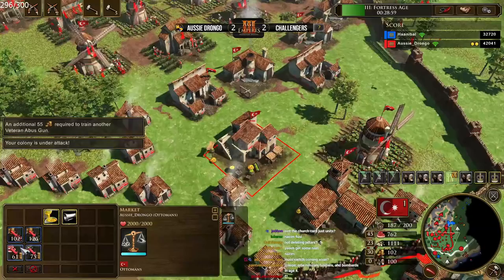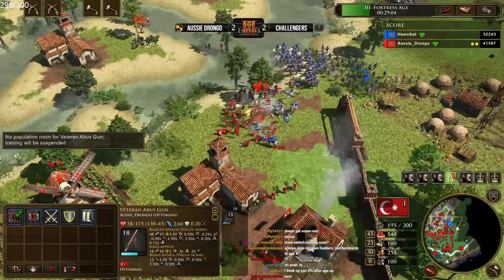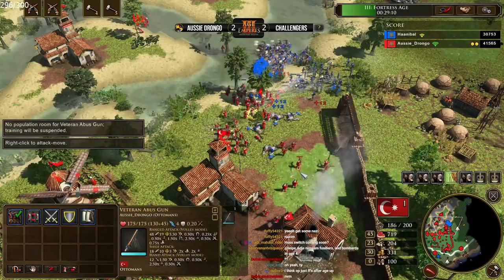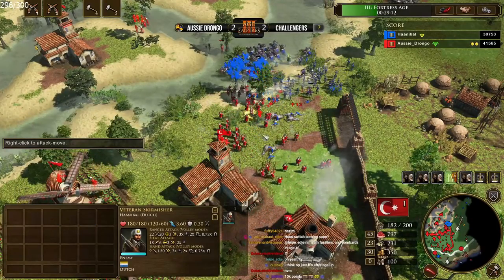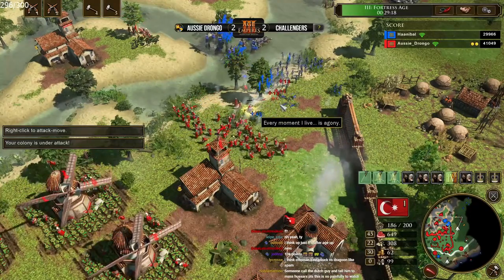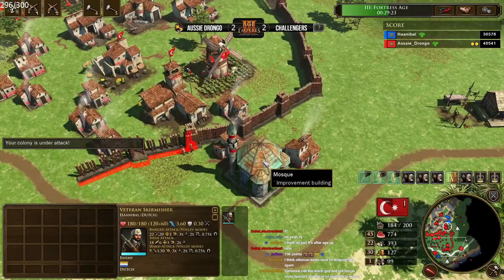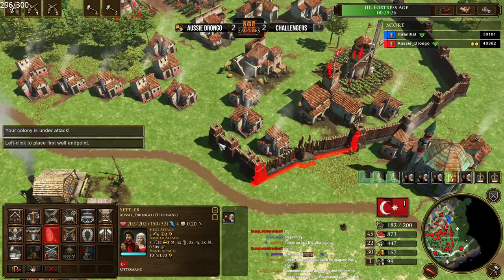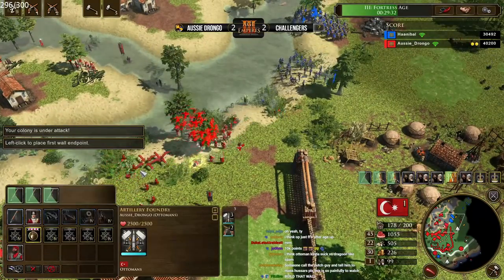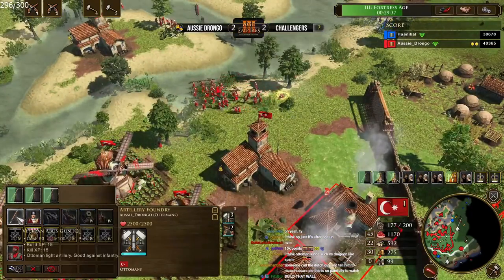When micro-ing your janissaries and abus guns, it's important that you use your abus guns to poke down enemy units. In the event your opponent has cavalry, bring your janissaries in front to protect the abus guns. The best way to manage this is through control groups — one for janissaries, one for abus guns. Your abus guns are also very effective against enemy artillery, but don't bite off more than you can shoot. If the enemy is massing artillery, don't let your abus take on the fight themselves — train culverin to kill enemy artillery, because while abus guns are good against artillery, they're expensive and fragile.